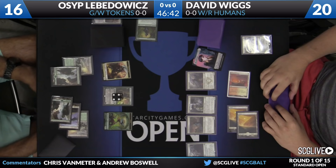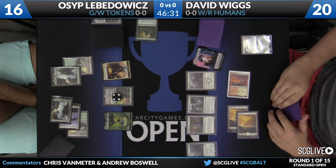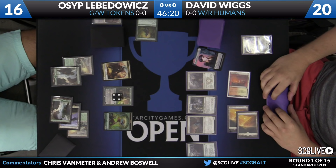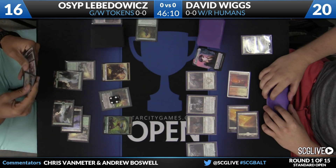Osep does have a copy of Nissa, Voice of Zendikar. That's going to go up to four and bring along a 0-1 Plant token. He does have two mana available here, deciding whether or not he wants to cast another spell, try and hold up mana for Jermoka's Command. Once we get to the point where Osep gets five mana, there's always going to be a lot of options, especially on turn five, because he still has a lot of cards in hand and frequently has the option to either play something really big or cast two spells in the same turn.